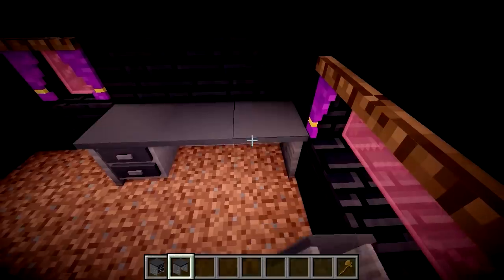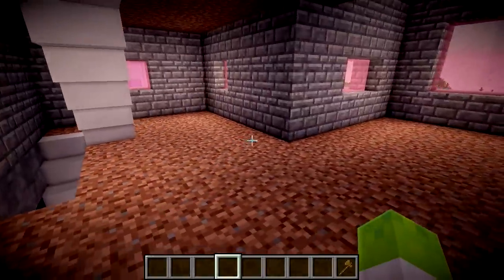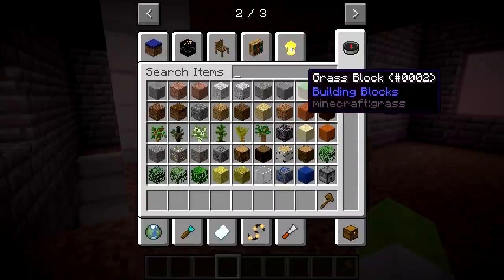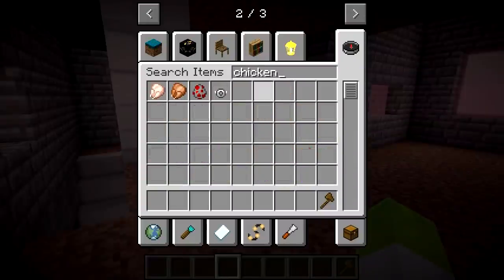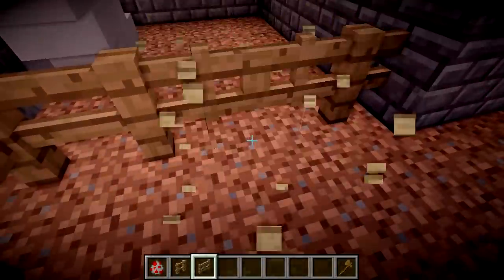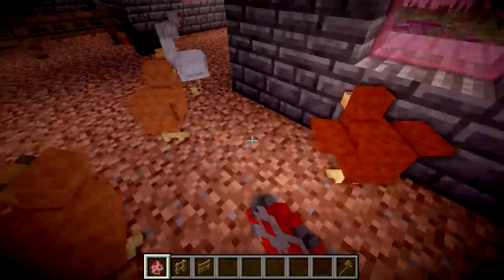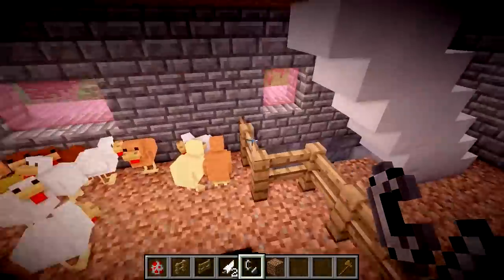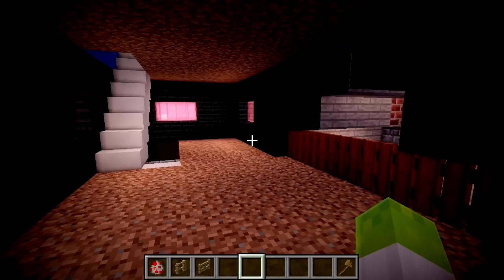Okay, the grey floor - number four. 'Whatever you feel like.' Whatever I feel like - okay, well this is gonna be the chicken floor. Fence on here, and a gate. And then we'll just put all the chickens in. And a fire pit in the centre, you know, to keep them warm. Mr. Boybot, I need some advice for the fifth floor please.